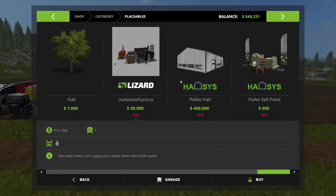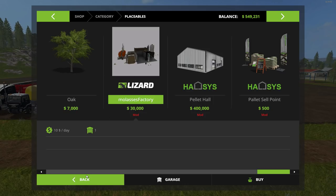So let's get this filled up, but first let's go over to the shop. Under 'Place,' all the way to the end, and there it is — the molasses factory for $30,000 with a $10 a day maintenance fee. If I can recommend one thing to the modder: maybe add a sell point so we can sell the product elsewhere instead of having to use it for other things. Also maybe change the sign and make it not look like the bio refinery. But besides that, there are no errors in the log and it works great.